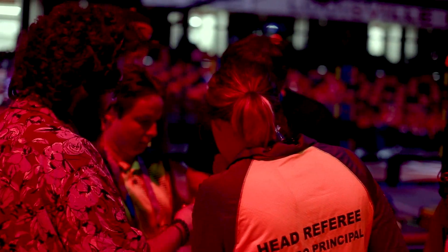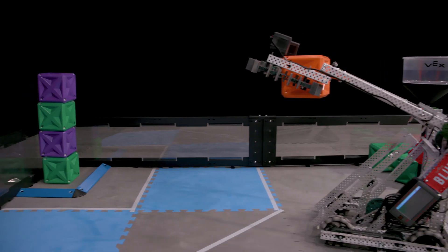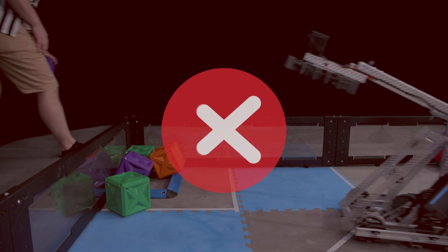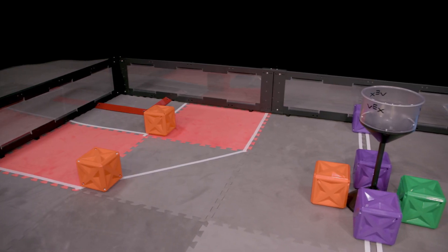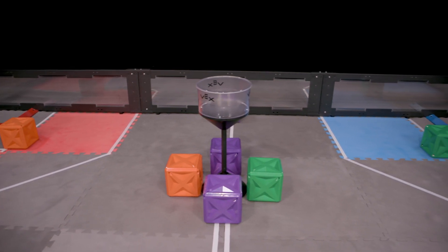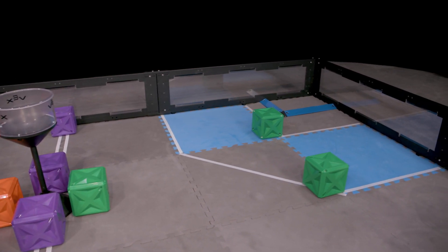In addition to the actions just listed, these next few actions will result in an automatic disqualification, regardless of whether or not the interaction was match-effecting: contact with an opposing alliance's inner protected zone; causing scored cubes within the opponent's protected zone to no longer meet the definition of scored — that is to say, knock over their stack; or causing a cube which is placed in the opposing alliance tower to no longer meet the definition of placed — that is to say, remove it from the tower. These areas are protected for a reason: they are meant to protect an alliance's hard work put towards scoring their cubes, so teams must be cognizant of their opponent's protected areas and try to avoid them at all costs.